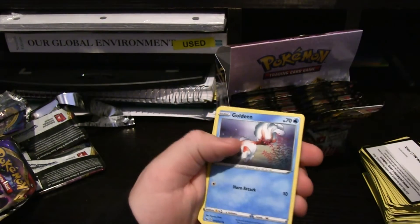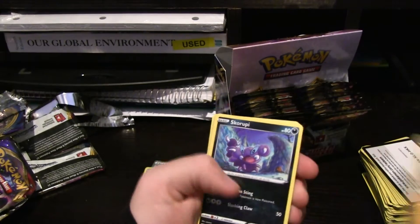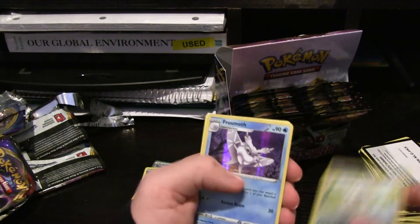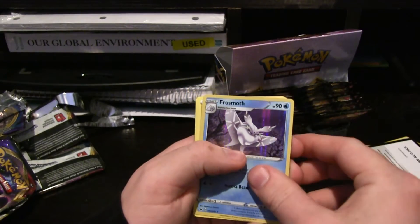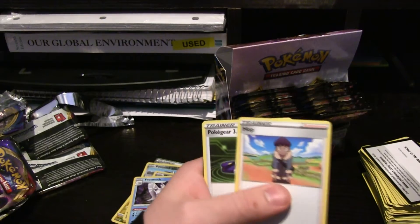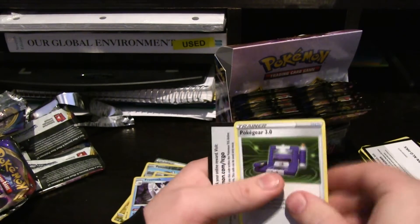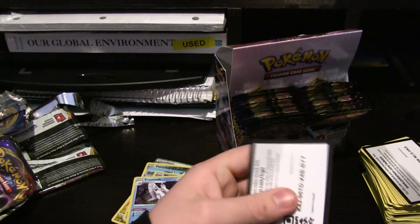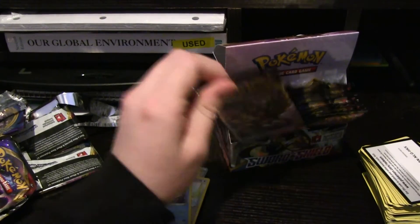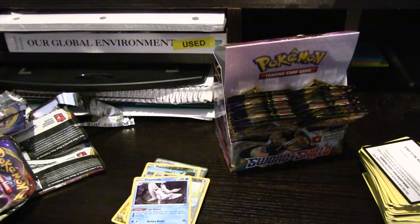Gossifleur, Goldeen, Diglett, Skorupi, Vulpix, nice shiny Mincino, Frostmoth — very nice. Energy, Raboot, Hop the rival from Gen 8, Pokégear 3.0, and a code for you guys if you want to take the time to look at those.